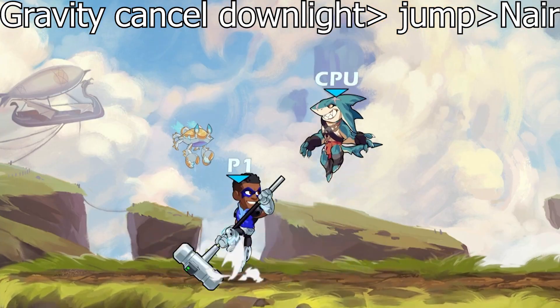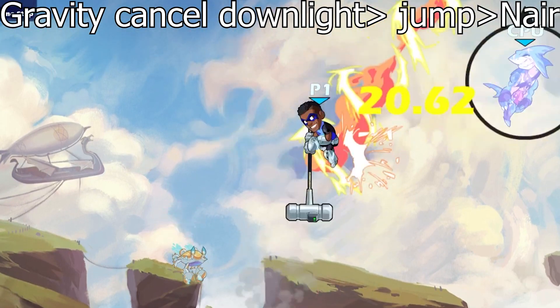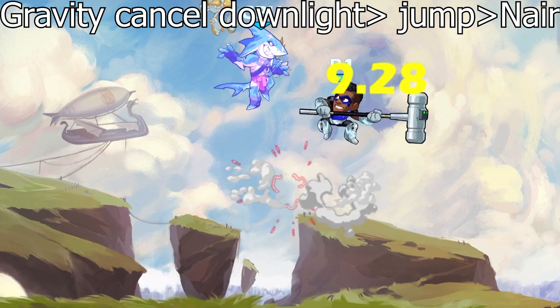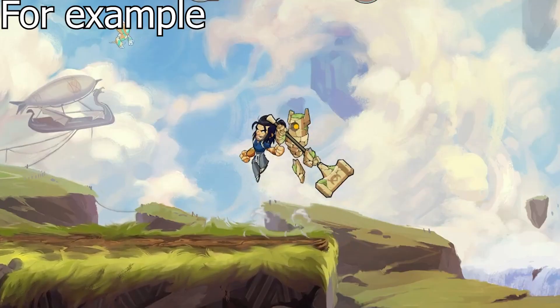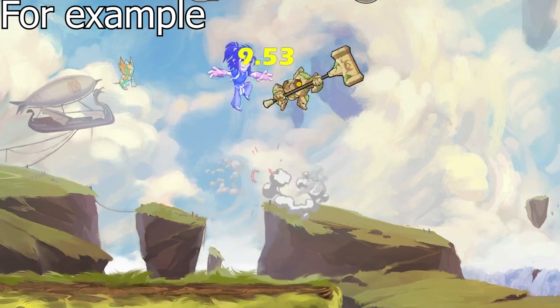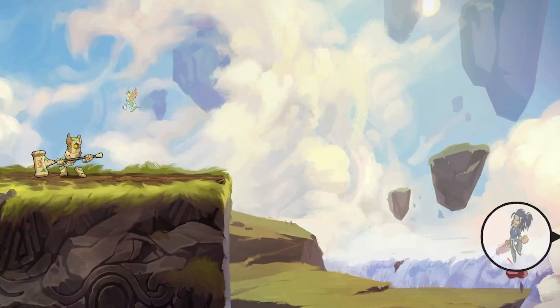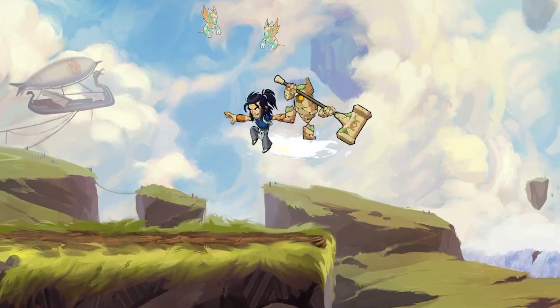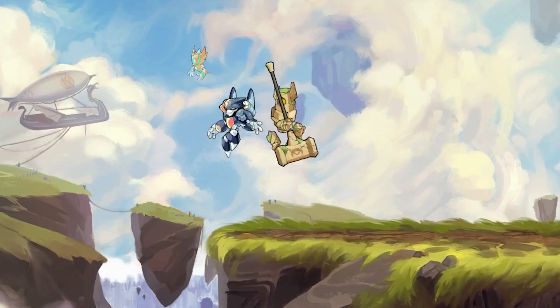A little bonus true combo is that while in the air, if you gravity cancel a hammer down light, literally just press light attack again to do it in the air. This is actually really hard to pull off, to be fair. You might use this to kill if you're on small Brawlhaven where they are closer to dying off the top of the screen rather than on the side of the stage with a down light. The other true combos also work in the air as long as you still follow the same rules.